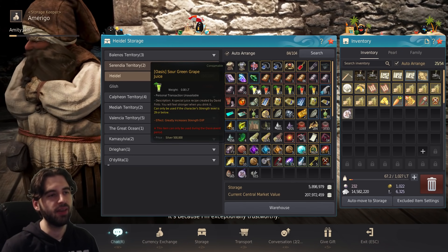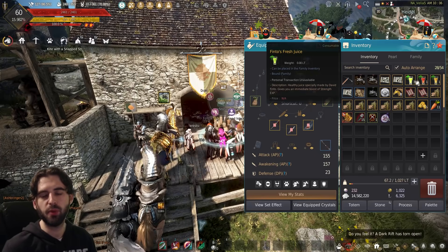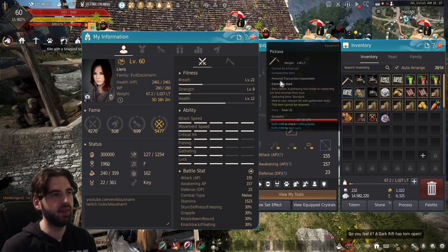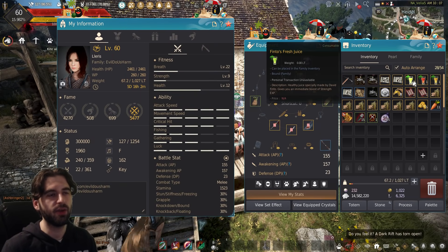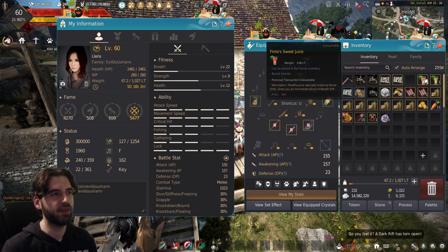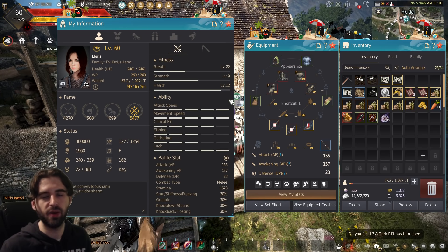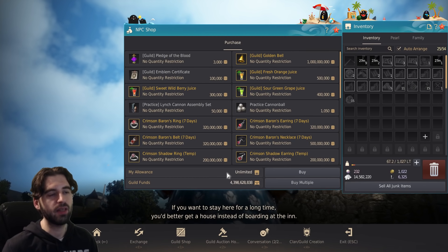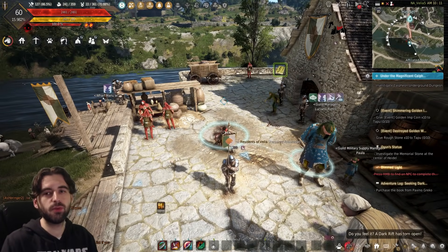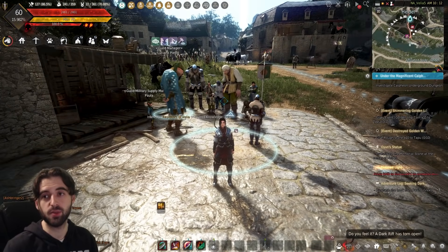That does leave one more thing to cover, and that is food buff items that provide EXP to the fitness stats. We're going to take out these three juices — Finto's juices. You've probably seen them from your Oasis boxes or from leveling up your seasoned character. These are going to provide EXP to the various fitness stats. If I drink this green one, it's going to provide me Strength EXP — you can see my Strength level increased. The red one provides Breath EXP, and the yellow one increases Health EXP. You'll get those periodically from your Oasis boxes or playing on the seasoned server. Or, if you're in a guild that gives you an allowance, you could also buy these juices for various silver amounts. There are additional items in the game that do the same sort of thing, so keep on the lookout for tooltips that tell you it gives EXP to one of those fitness stats.